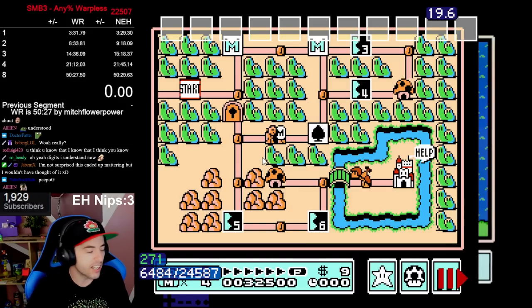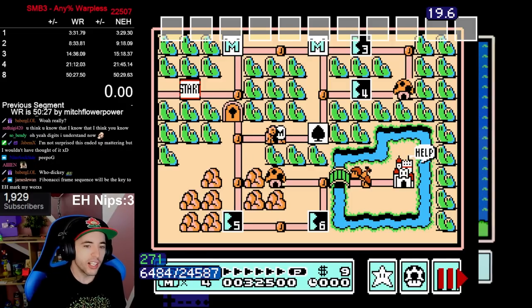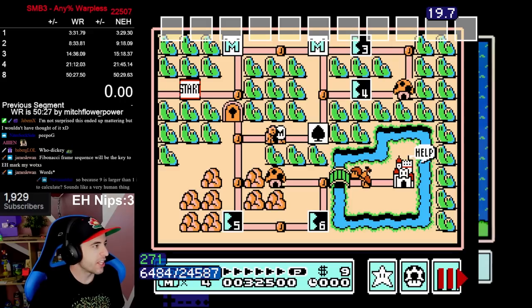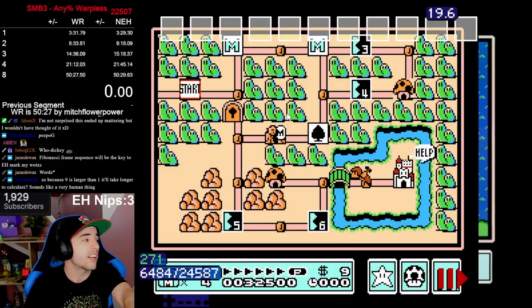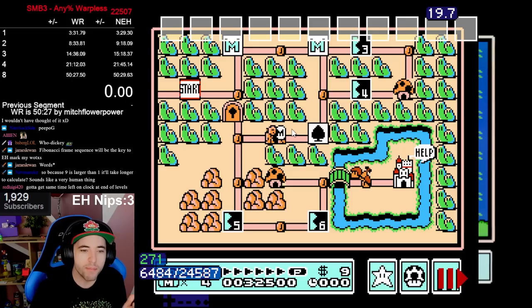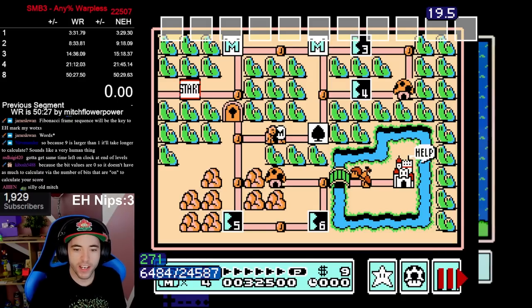So I contacted 100thCoin and I was like, okay, where exactly am I creating extra lag frames with the TAS? Is the TAS creating extra lag frames with the score? If so, do I just need to make sure to copy the exact score from the start until the early hammer? That's all I need to know. But it didn't end up being as simple as that. So I sent 100thCoin the .fm2 file — which is the video that you play over, you just drag and drop it — and this is what happened.